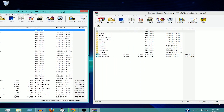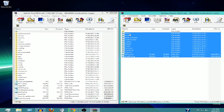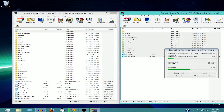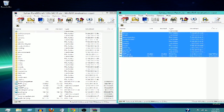Once you have both open, highlight all the files in the Sphax Hexxit patch and drag and drop them into your Sphax BDcraft folder. It will do an extracting process, and when that's done it may ask you something — just click OK. If it doesn't pop up, you're fine. This may take a little longer on some computers, but it shouldn't take long.